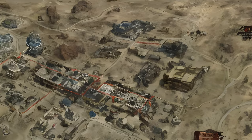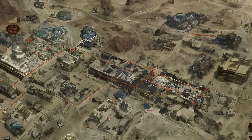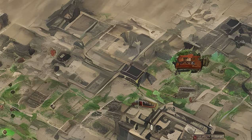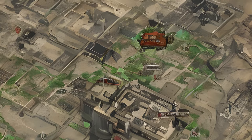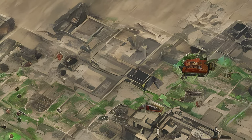There is an earlier version of the New Vegas map found at Hidden Valley and the Remnants Bunker, called NV_PlexiMap01. It differs from the final retail Pip-Boy map in a number of ways. The map appears to be derived from height topographical rather than satellite-style imagery of the actual world.